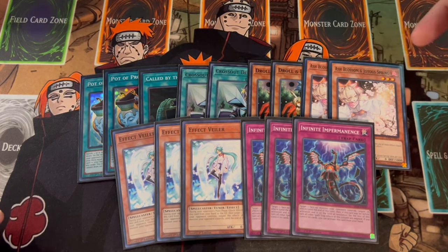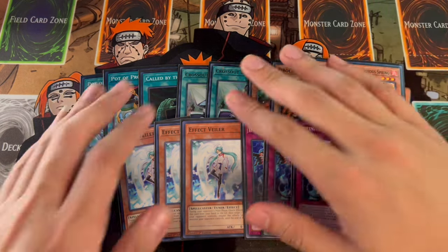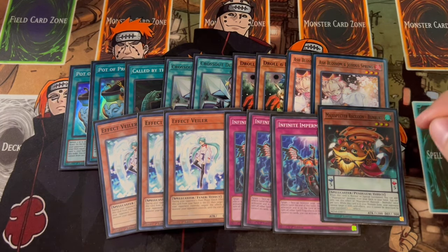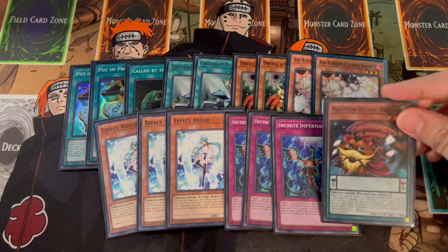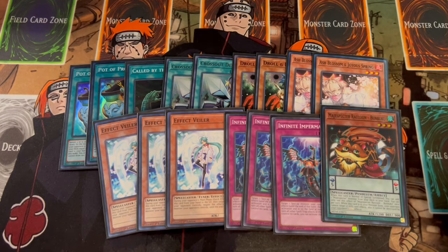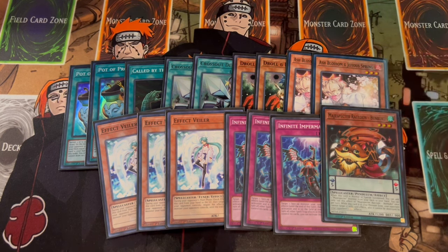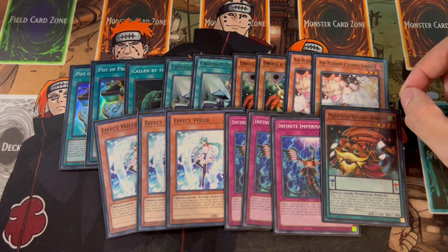However, Ash is the one card that actually hurts this deck in multiple ways. The Magispector main deck monsters cannot be targeted by card effects — so a lot of people playing Imperm and Veiler in their main deck will never be able to hit a Bambuku with those, which is absolutely insane. However, if your Bambuku gets hit with an Ash, that's a different story. That's why we're playing Ash alongside Crossout — you really need your combos to start going through. You want to open a mix of hand traps and monsters, and having Crossout is really important for that.